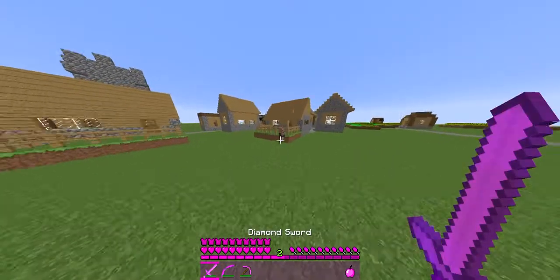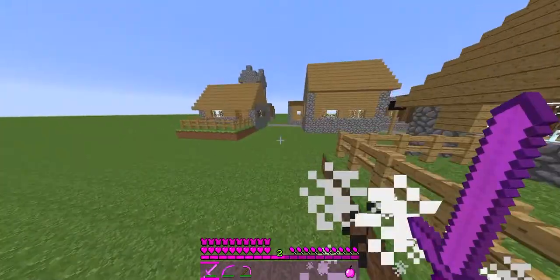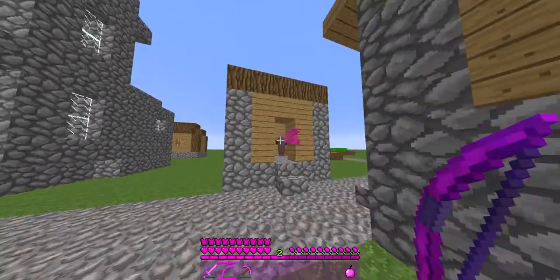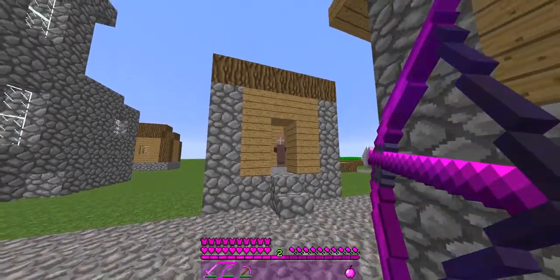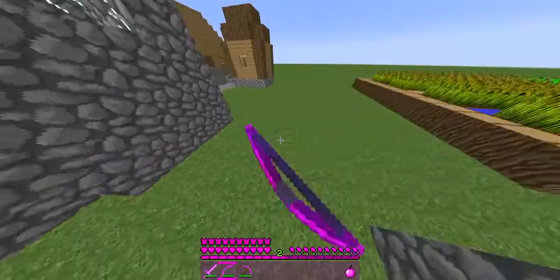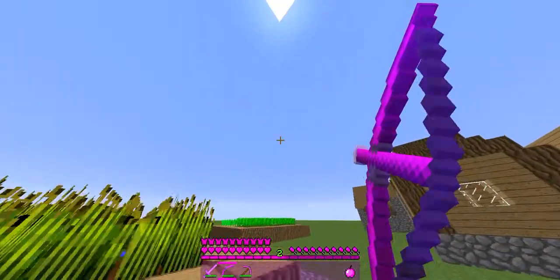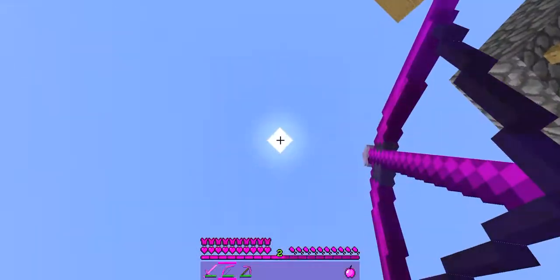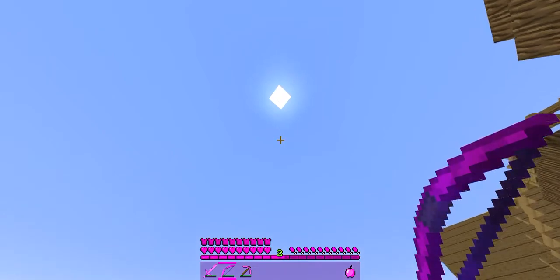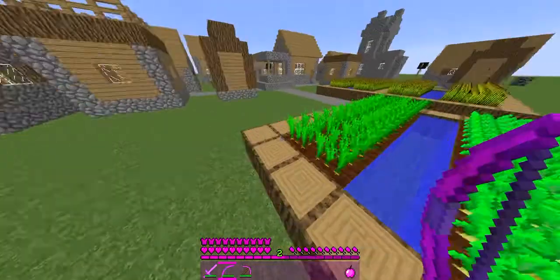When I attack a villager, you can see ribbons start popping out of the villager. Blue ribbons are enchanting particles, and pink ones are critical particles. As you can see, even when I shoot a bow, ribbons come flying out. There you go — that is what it would look like coming towards you.